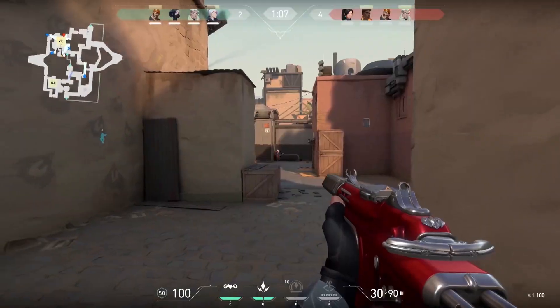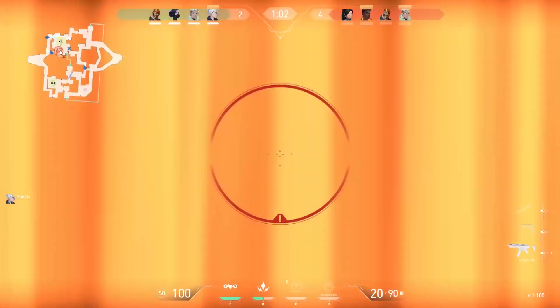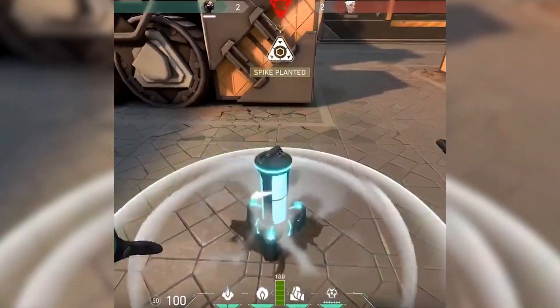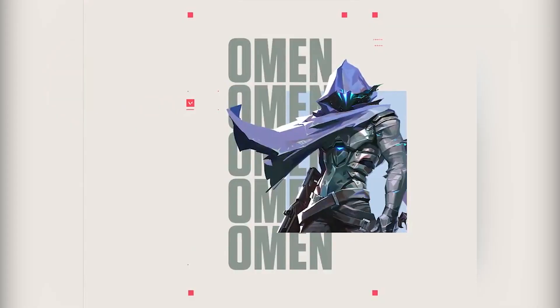The characters of Valorant are known as agents. Starting out the game, you only have a small handful. As you play the game, you are able to unlock these agents by completing contracts. Contracts can also be used on agents that you already have, in order to unlock different titles and banners.